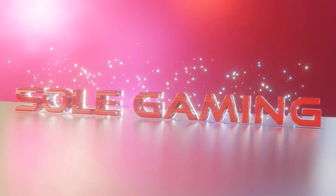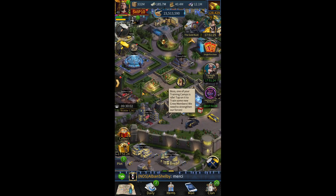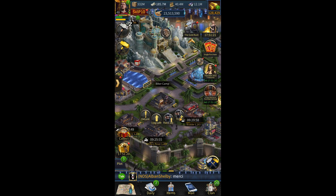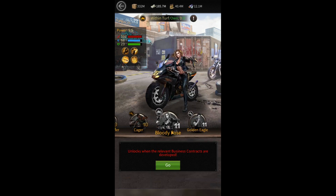Hello Mafia City family. Welcome to your favorite YouTube channel Soul Gaming. Higher tier troops have an advantage over lower tier troops. If you have higher tier troops and your bonus is slightly less than your opponent, there is a very high chance you will defeat the enemy. Unlocking T11 and T12 troops can be done through the family business agency.